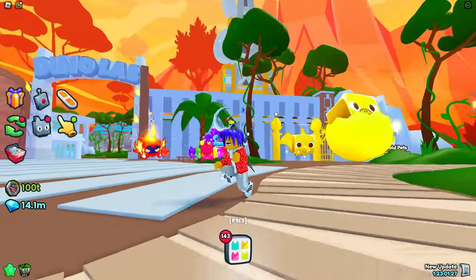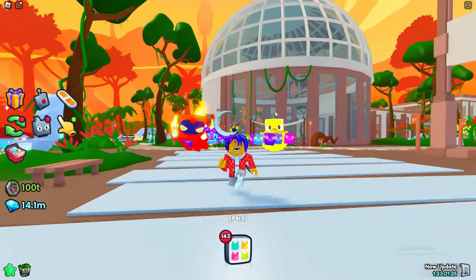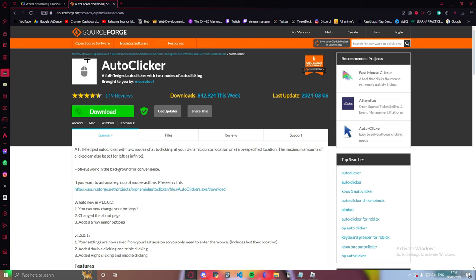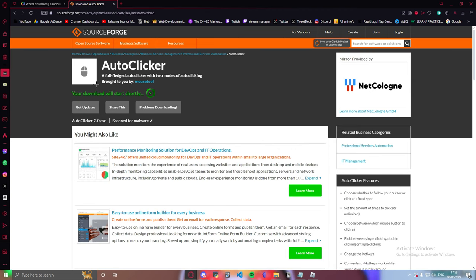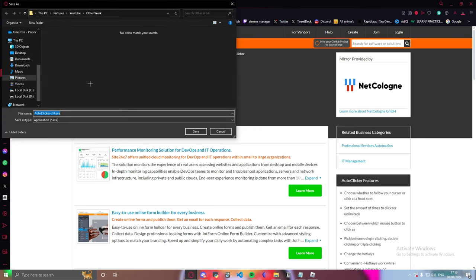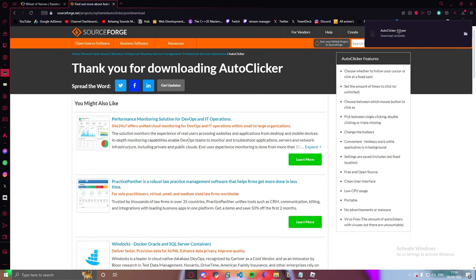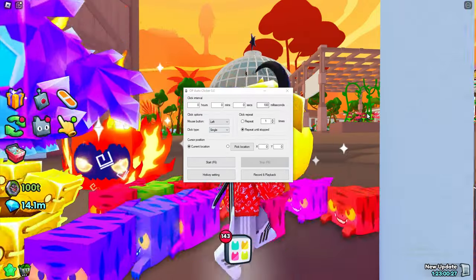To get this method, head over to SourceForge — link in the description — and all you have to do is press download. Your download will start shortly; it literally takes one second. Once it downloads, open it, press run — it's fine.